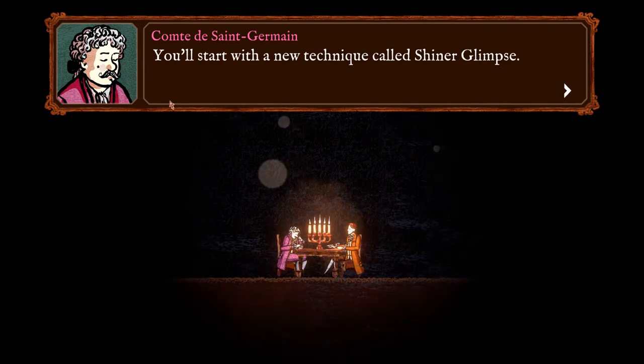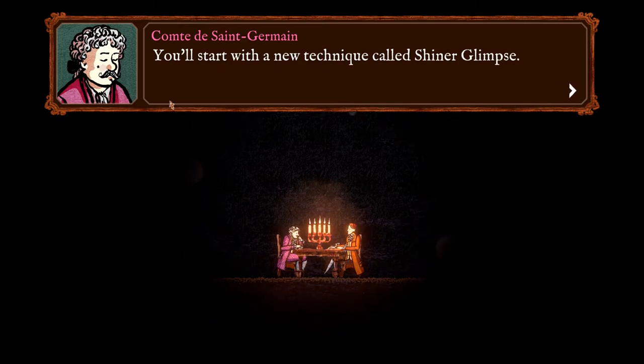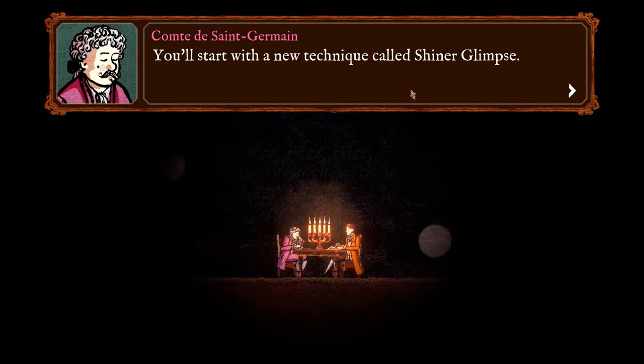Hello and welcome to Boring Dad Gaming, where today we're going to be learning another technique in Card Shark. This one is called Shiner Glimpse. This is a way for us to basically see what our opponent's cards are as we're dealing them out, and it's quite a simple one.